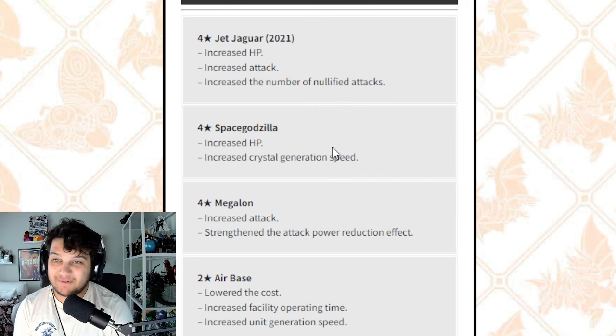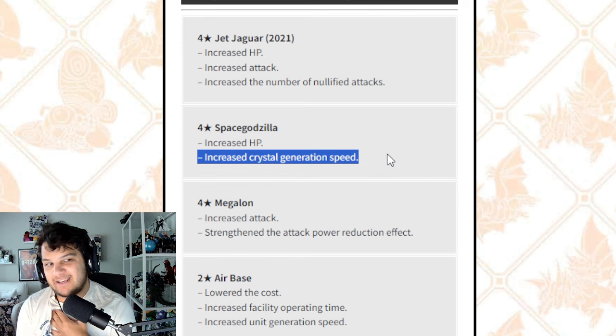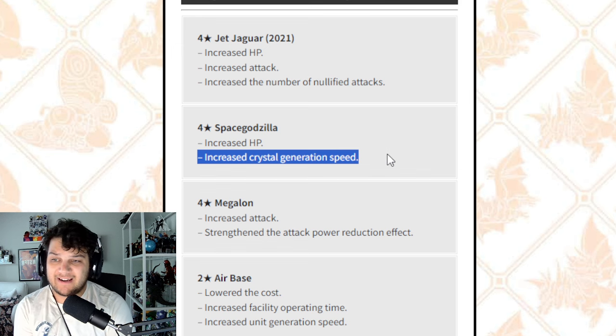Next is a unit I didn't think needed any adjustment — classic Space Godzilla. He's getting an increase to HP and increased crystal generation speed. He's already halfway decent; the crystals are spawning every seven or eight seconds I think. If they're spawning every six seconds now, that would be phenomenal — get the damage boost a little more consistent. Increased HP is fine; I thought he already had pretty decent stats, but more HP is always good. They want him to be around longer and generating more crystals — that's fine by me.